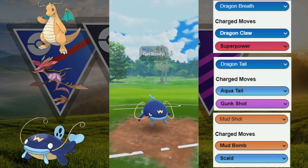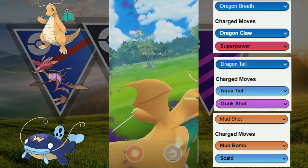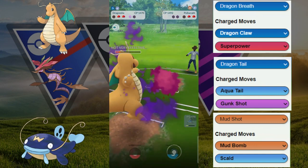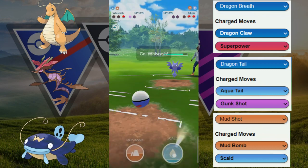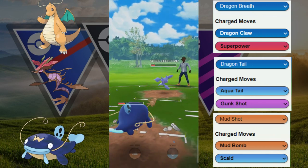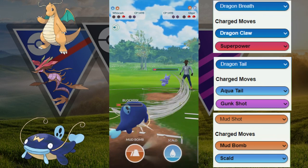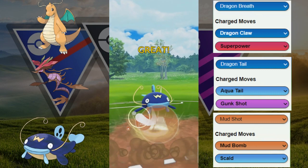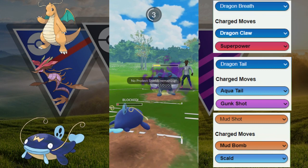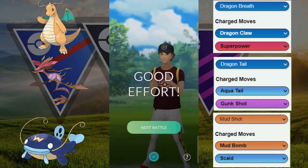Now we're going for the Wish Cash versus Politoed play — it is a shadow Politoed. We try to get this last shield with Dragon Claw, which does get the shield from our opponent. They decide to switch out into their Gliscor. Gliscor has to tank a Scald — doesn't quite KO, which is unfortunate. We have to shield here; if that was a shadow Wish Cash we might have taken it out. We have no way of farming this down, so we use a Mud Bomb, but we're one fast move away from potentially winning — GGs to our opponent, who used their Politoed as their closer.